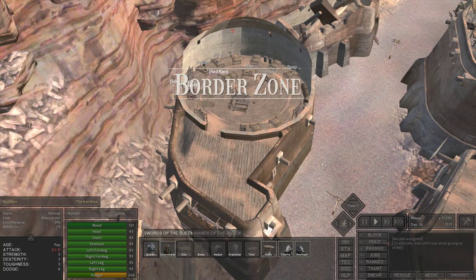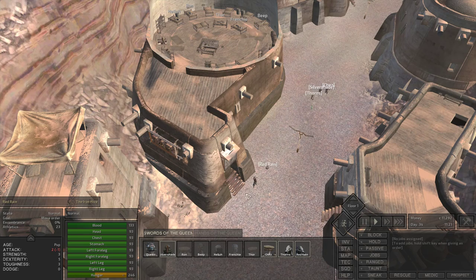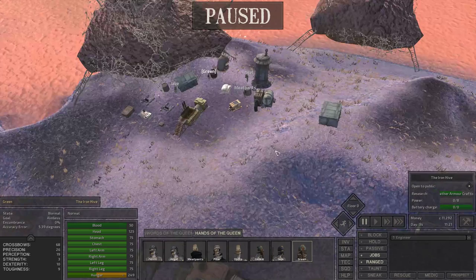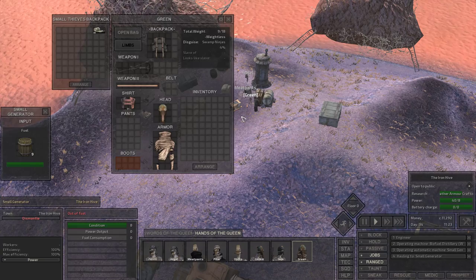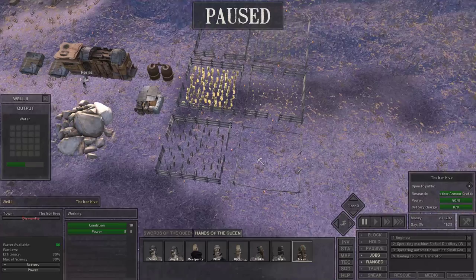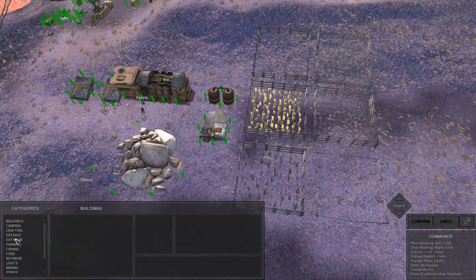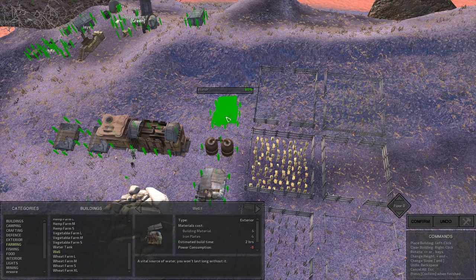Before I continue any further, I want to pay a little bit of attention back home. Upon loading, I took a look around and noticed that I had made some mistakes, and I'll own up to them. First mistake: Green here needs to get off of the aero bench and start working the generator, because the generator ran out of power, and therefore the well ran out of water, and therefore the farms ran out of water as well. So it was under bad stewardship.